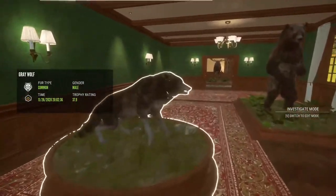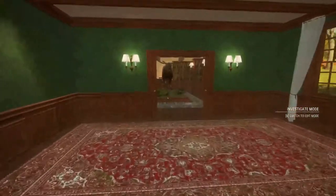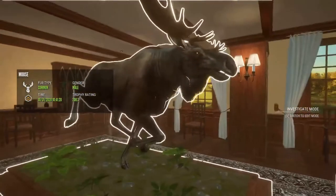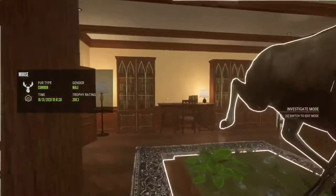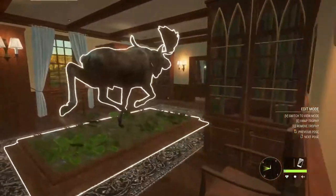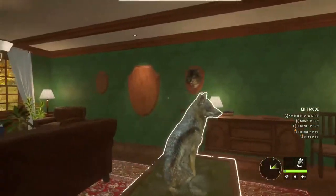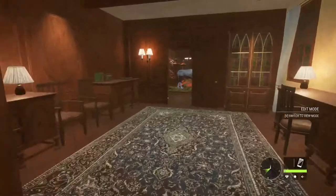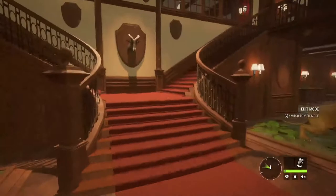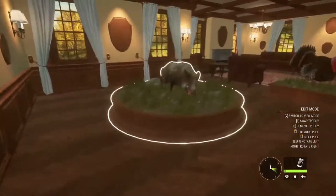Feral goat, gray wolf, big old bear — look at him! This beautiful moose we got back here. The only thing is I wish they would have distinguished the Alaskan moose versus the Siberian moose — I think that'd be cool. There's our side-striped jackal — how beautiful is he? Oh, there's an upstairs too — I always forget there's an upstairs. Gold turkey, gold boar.